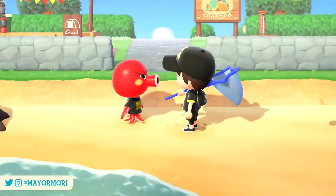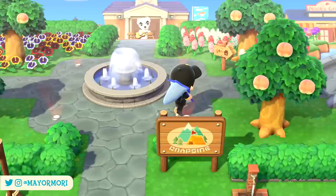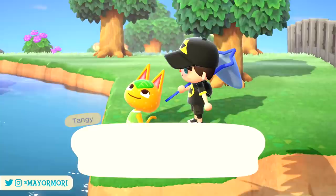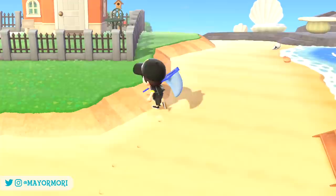The weather in Animal Crossing is completely random and unique to an individual town, or in our case island, which makes playing much more realistic. It could be a super sunny day here in Morishima, or if I was to visit one of your islands we could find ourselves in the middle of a thunderstorm. Thanks to the hard work of data miners, we now know that despite the weather appearing completely random, the weather on our islands is in fact restricted to one of over 2 billion weather patterns.